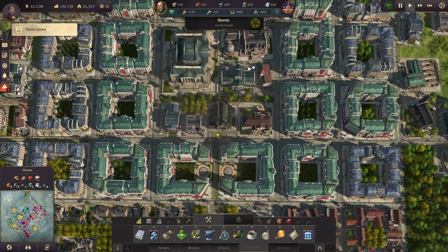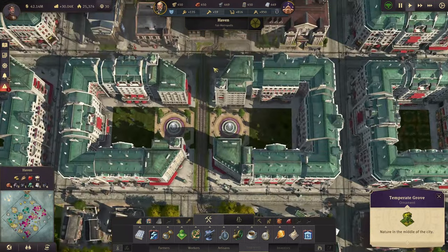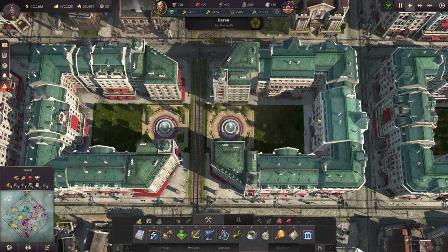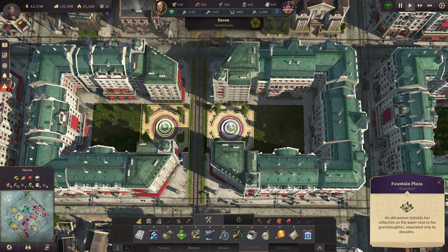Now moving forward I want to talk about the mistake that I made. When we zoom in here you can see the train tracks, but there's a problem: because there were no roads to the left and right hand side, these two investor buildings before didn't have access to the road. So what I did was delete them and just place a decoration.